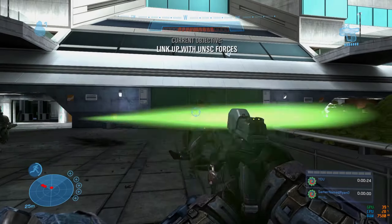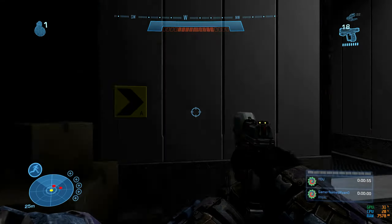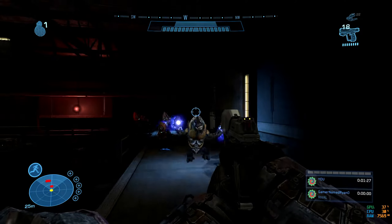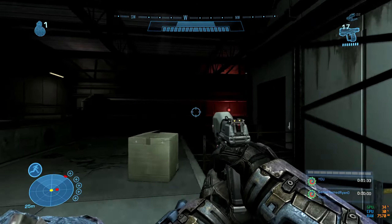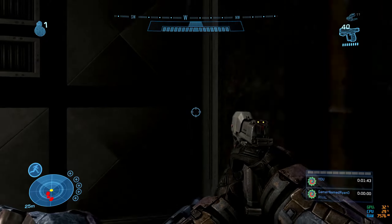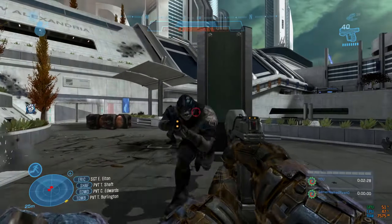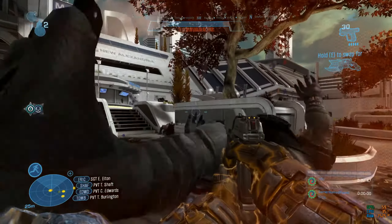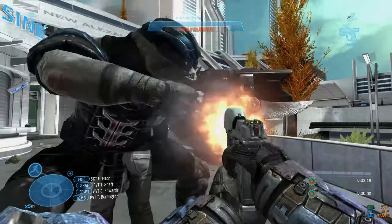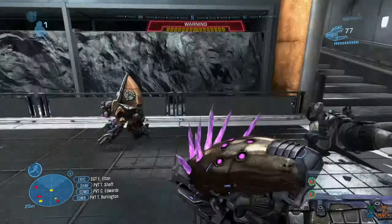I started Exodus by running up to three skirmishers and killing them, then got to the suicidal grunt area. Normally on higher difficulties this kills you instantly, but on easy I could survive multiple suicide attempts, so the tactic was to just let them do their thing. After getting through that I reached the brutes — a combination of punching and shooting. There was a brute doing something unusual so I just killed it.